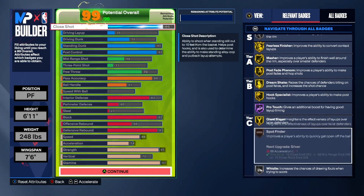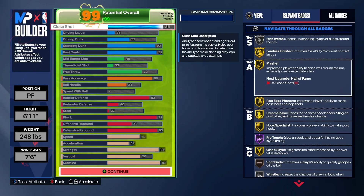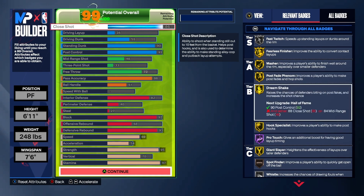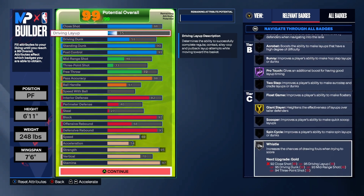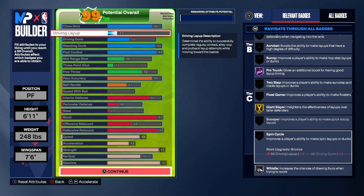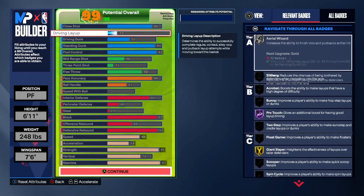You also get Hall of Fame Post Technician, Gold Dream Shake, and Gold Post Playmaker — which is pretty much Gold Diamond out of the post. You also get Bronze Free Points in case you get fouled and have to go to the line, so you're knocking down free throws when you need to.